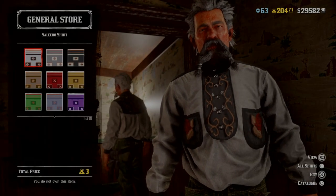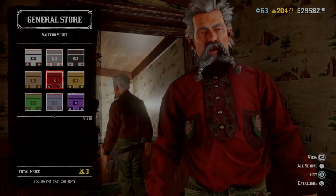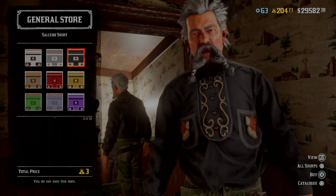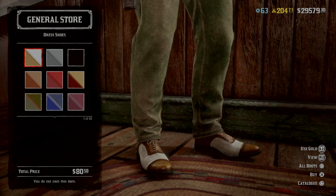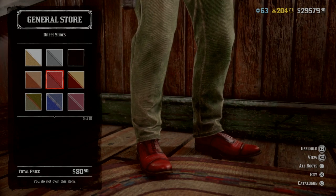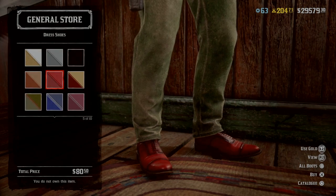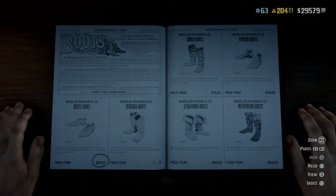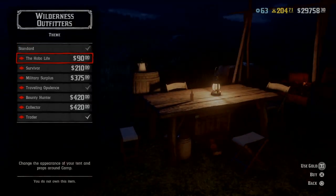We have a fancy new shirt that will set you back three gold bars. For the ladies there is a jacket, boots and shirt, but I'm unable to show them off as my character is male. The men can also get these dress shoes for $80. There are also new tints to the bandana and trimmed bandana, and new suspenders also called the Crutchfield, although I didn't record footage of those.